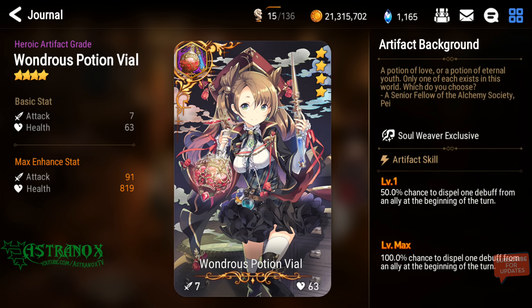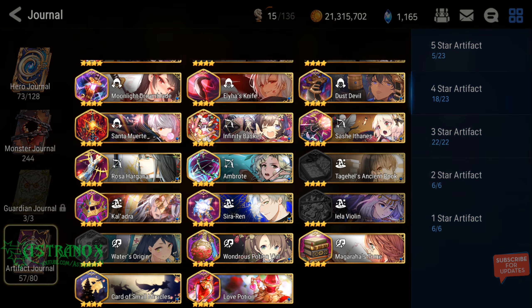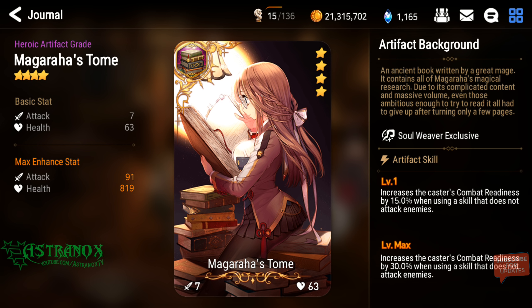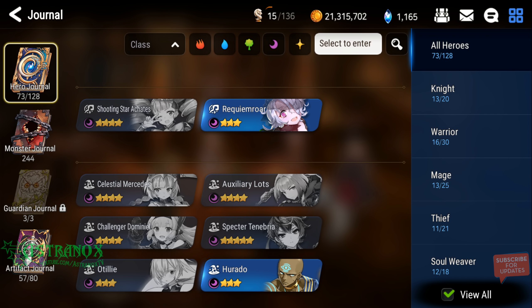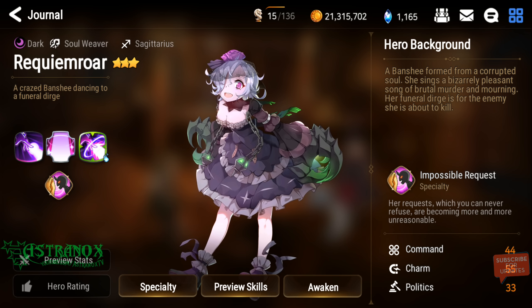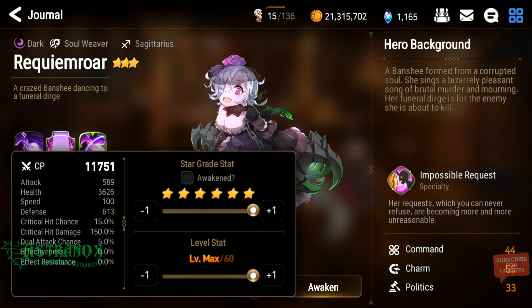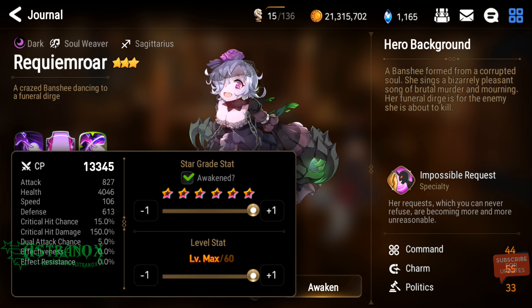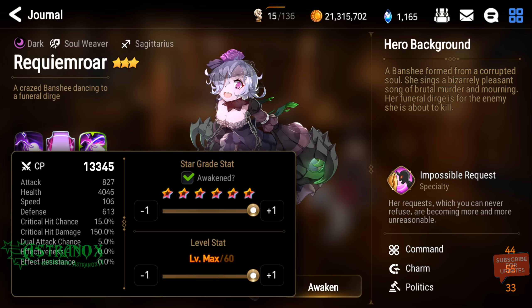You can definitely put Wondrous Potion Vial — beginning of the turn, that's definitely usable. I might go with that, but it depends on what I need for the comp. She can definitely be used in hunts, PvP, Arena, Guild War. Let's check the stats real quick — you can use her in Raid for sure. I don't know about the Morale Synergy when camping.